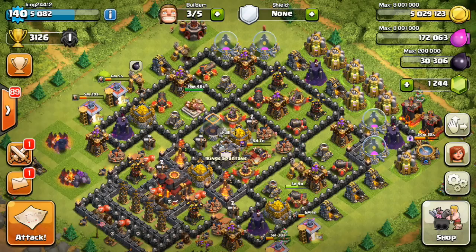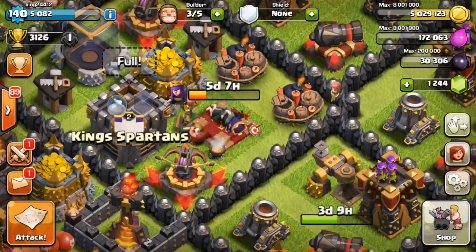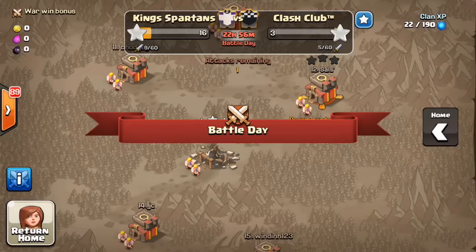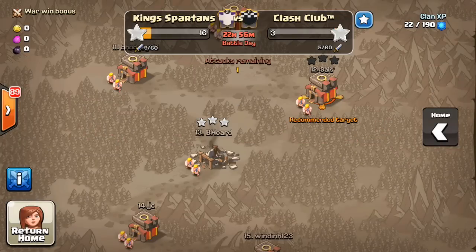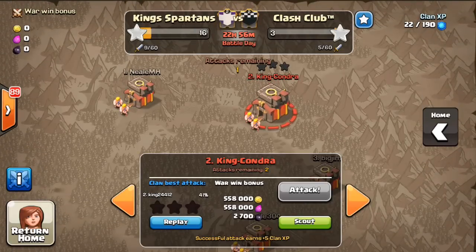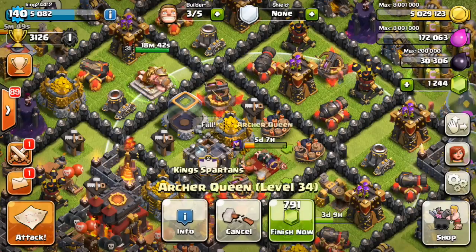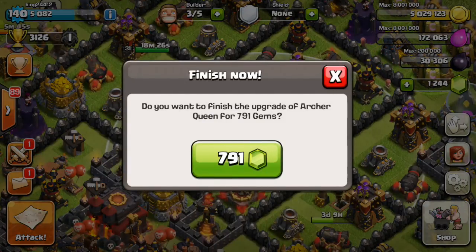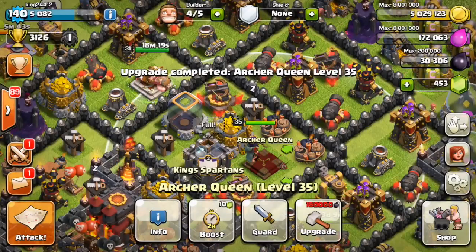Welcome back Spartans! Today we are gemming our level 34 Queen to level 35 — pretty awesome. I've been farming my heroes to max, and in the war I was in, I definitely was not doing so hot. I needed my Queen, and I just failed a raid on the number two guy, so I said screw it. I gemmed her done for my second raid, but it was only time, not resources.